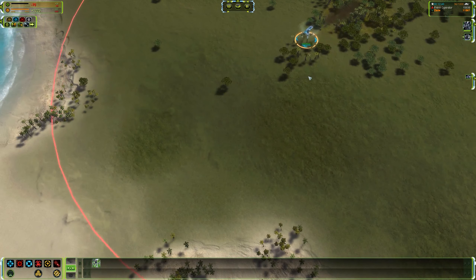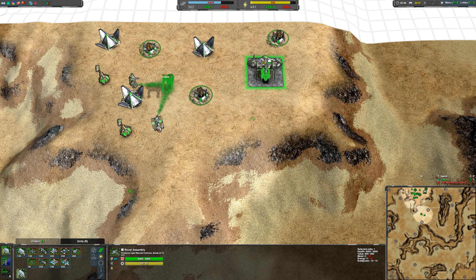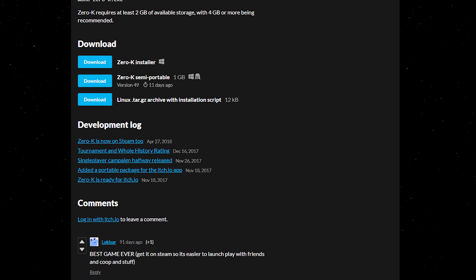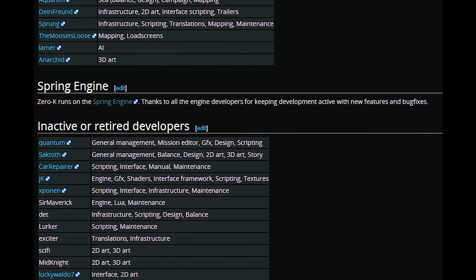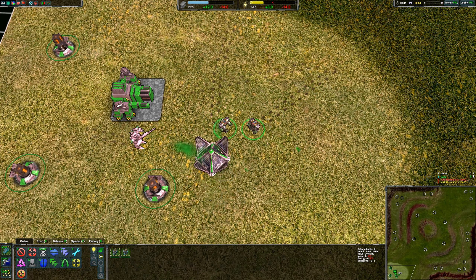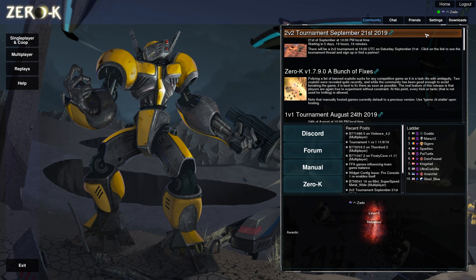For those who don't know, Zero K is another spiritual successor-style game to Total Annihilation, in the same vein as Supreme Commander and Planetary Annihilation. It had its first initial 1.0 release back in 2010, and it is still receiving updates and improvements to this day. The twist is that it's entirely open source, so you can download and play the game for free via their website or even Steam. It's also multi-platform — Windows, Linux, or Mac. It was built on the open source Spring game engine, making this an entirely community-driven project made by people with a passion for the game, not money.